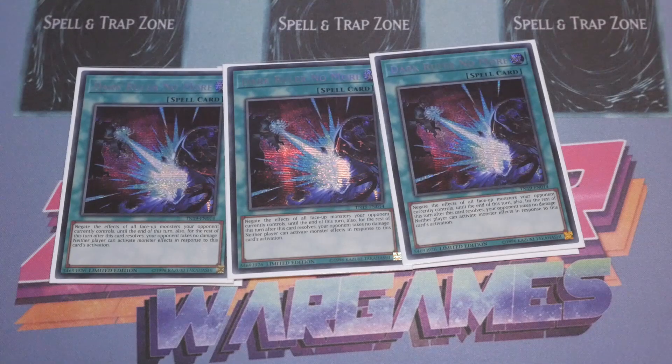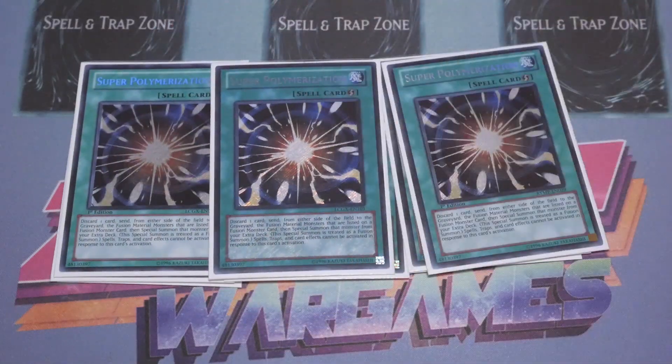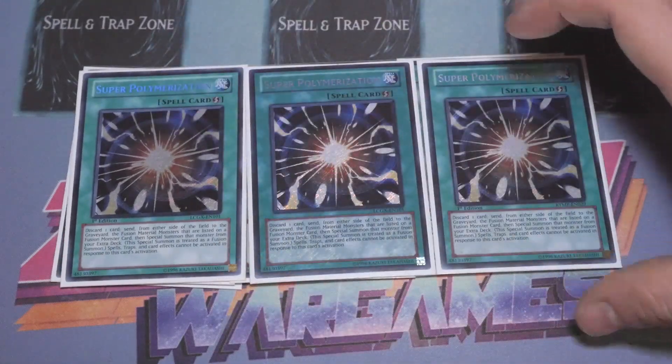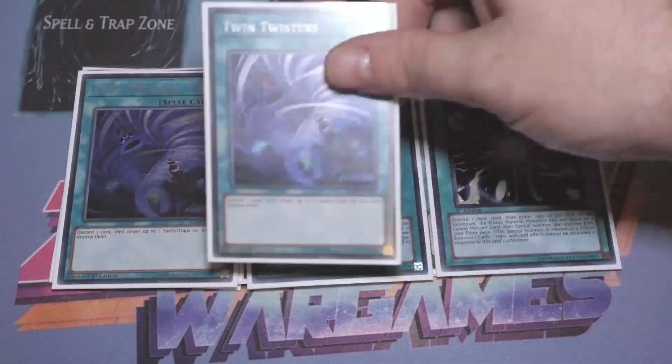The card that saw more play was Super Poly — I highly rate it right now, one of my favorite side deck cards. Just being able to break your opponent's board without them being able to respond and getting a monster out of it. If you can Super Poly into Starving Venom and then crash it, you're going to clear their board or bait out another negate without going further than two cards.